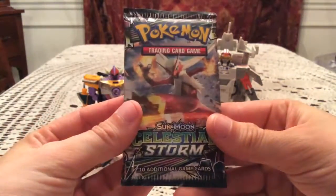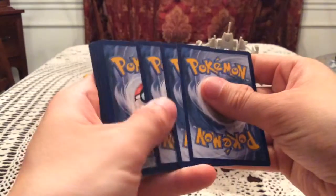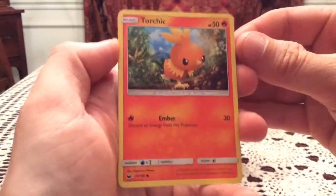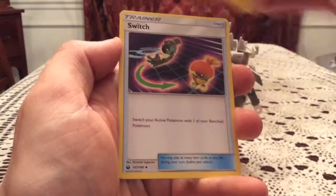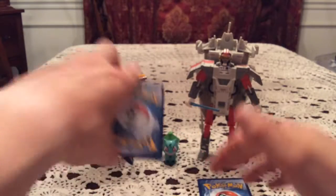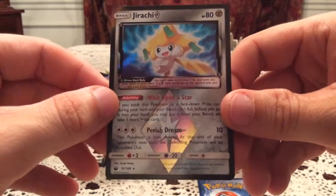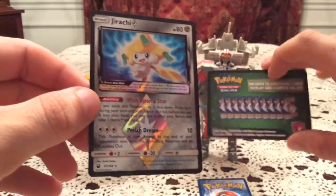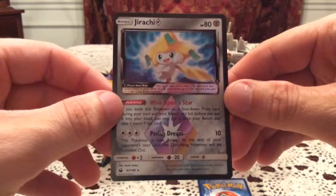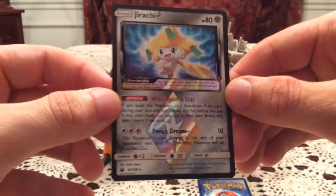Now we come to the final pack. Blaziken's on this — we need last-pack magic to get at least give us something. There's a code for you guys, pause and take it if you want. Final pack gives us Torchic, Slakoth, Shuppet, Treecko, Cacnea, Lanturn, Switch, and Loudred. Reverse is a Jirachi Prism — awesome! That is actually my first prism for this set. I honestly thought we were going to end with nothing again like with the shiny Tapu Koko one, but at least this last pack came through with a prism.